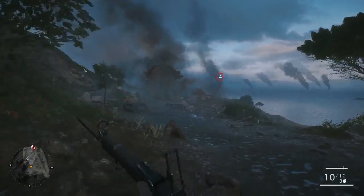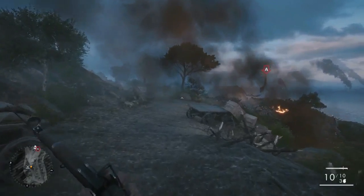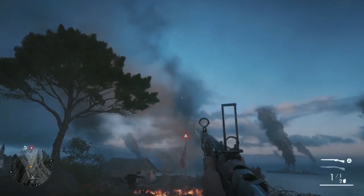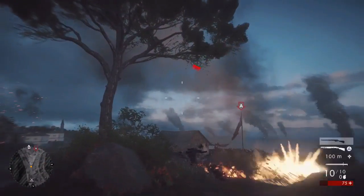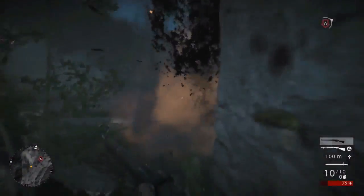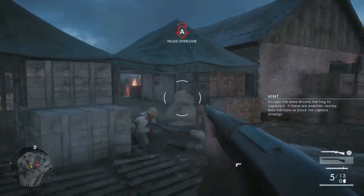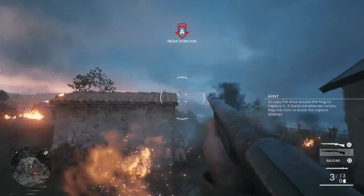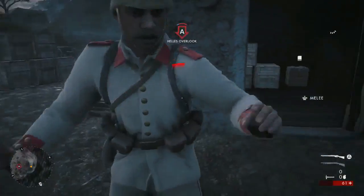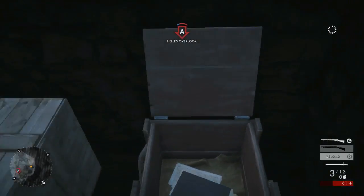Next, what you want to start doing, take a left. Watching that map, hugging the left hand corner. Keep running — we've got to push towards that overlook. You're going to be heading down towards that building down there. Take all the people out that you need to and head into this hut here. This is where you'll find the final field manual.